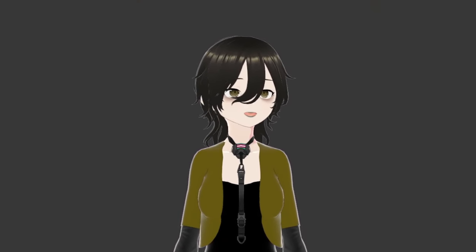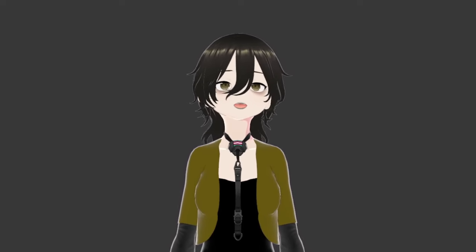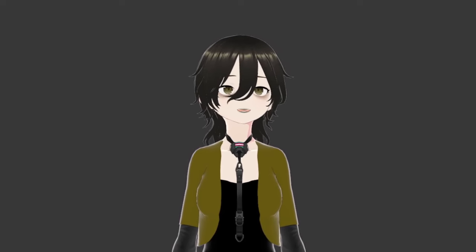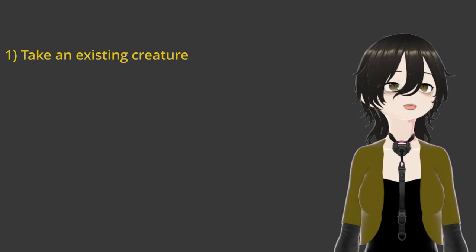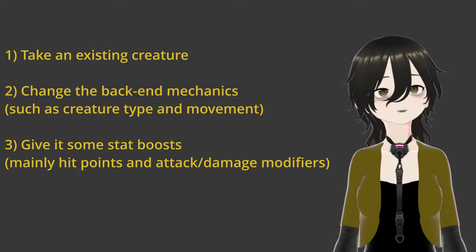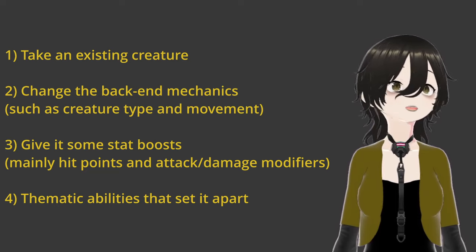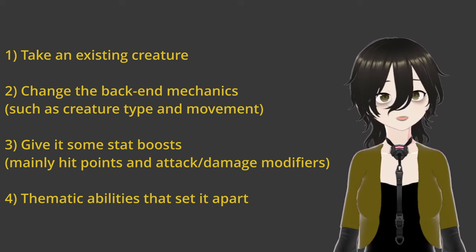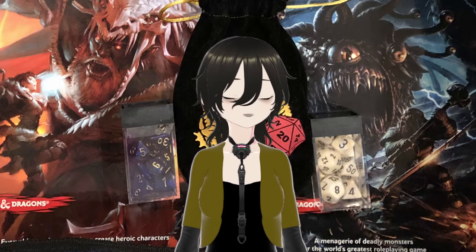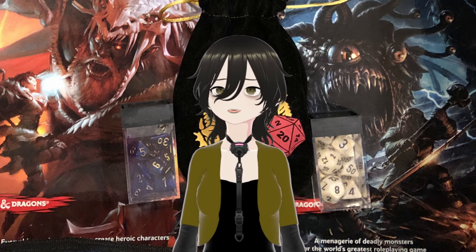Your mileage may vary, and depending on how you run your group, this might be entirely too difficult or a complete pushover. This isn't meant to be the definitive homebrew for an angelic foot soldier — I just wanted to use this as a case study to present one way of homebrewing new creatures: take an existing creature, change around some backend mechanical stuff, give it some stat boosts, and grant it a few cool abilities that cement the idea of what this creature does. For instance, you could use the same philosophy on a thug or a bandit. An angelic captain might have the same process done on a veteran or knight. If you've homebrewed any low-level angels before, let me know what you did — I'd love to hear, especially if they're biblically accurate. Have fun.